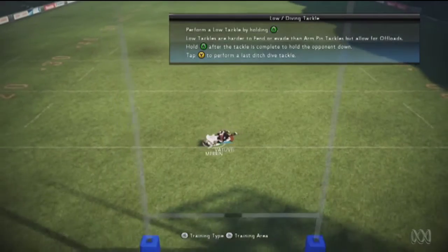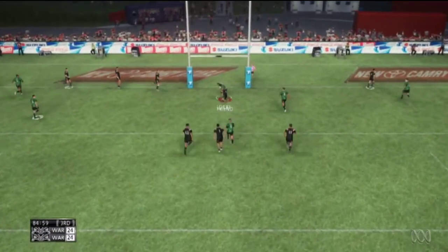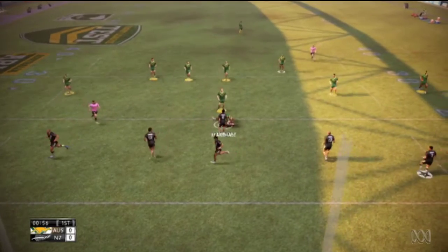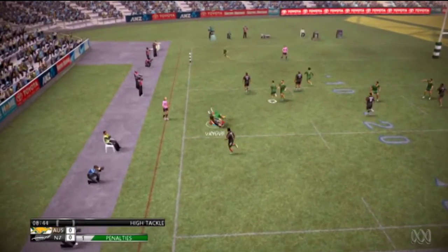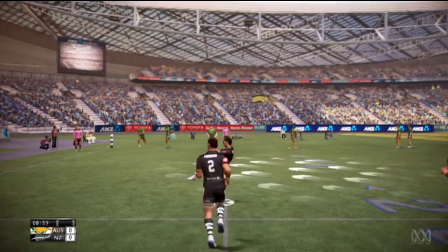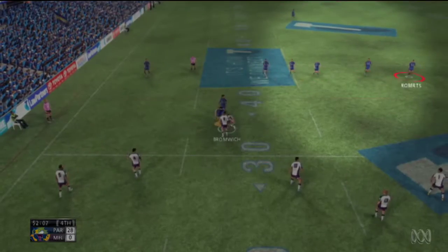In defence, you have three tackle options: a standard round-the-legs tackle, a dive tackle for desperate measures, and a hard-hitting ball-and-all tackle, which can result in knock-ons or head-high tackles. Though for the most part, the defence just handles itself. In many situations, it's just easier to select the player furthest away and then let the AI do the work for you.